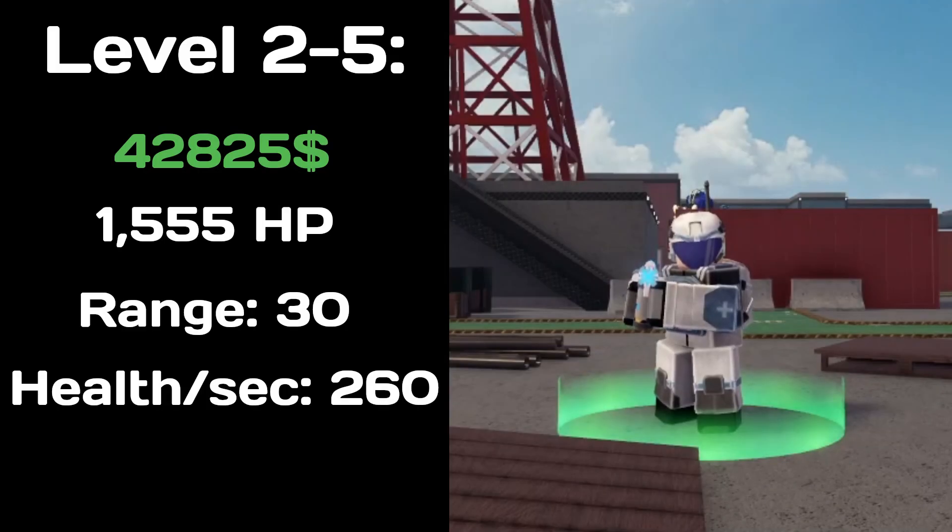At level 2-5, the Medic costs 41825 cash, has 1555 health, heals 260 health per second, and has a range of 30.